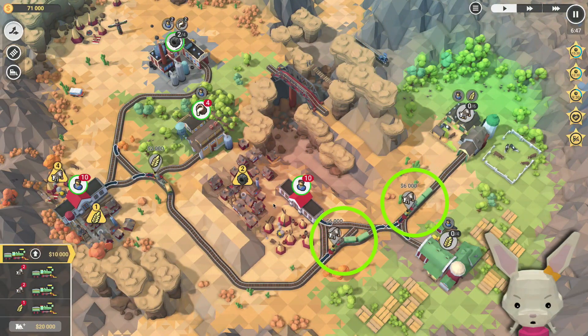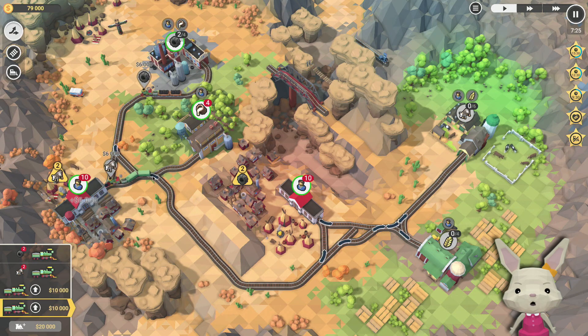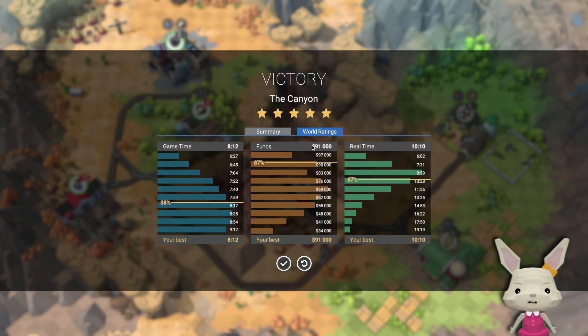These are the four cows that are remaining. The only thing we need to do is transport two tires over to that place and we're good. Let's bring in the tires — and we won! In 812. World ratings: this is 812 but real-time is pretty good. And fans is really, really good!